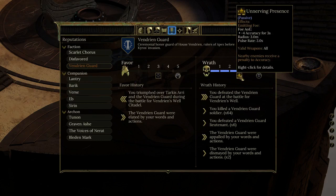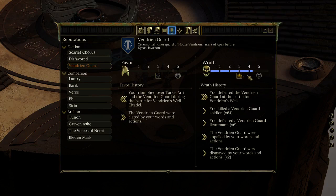Unnerving Presence — Foe AoE. I assume it's an AoE around my character that affects foes: 3-meter radius, minus 4 accuracy. So I have a 3-second pulse that reduces the accuracy of nearby foes all the time. That's not bad for a passive.